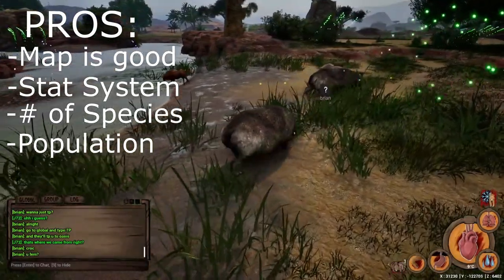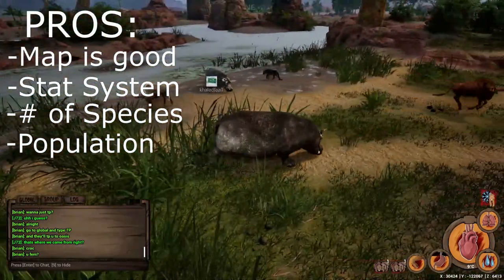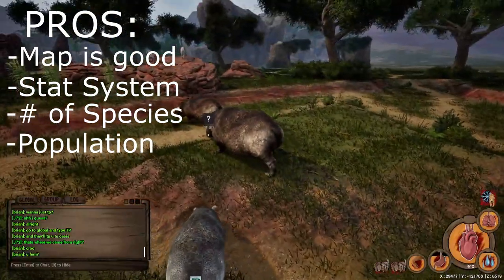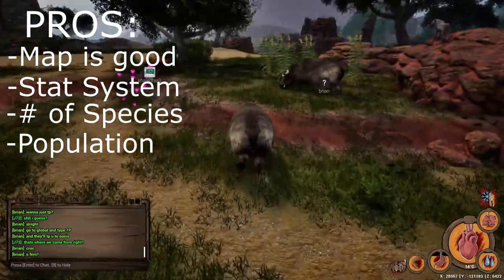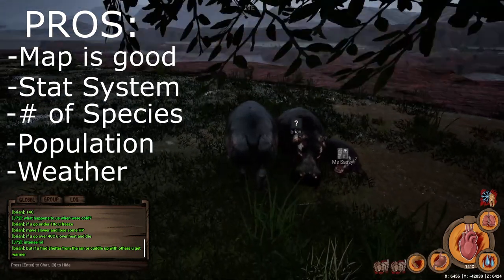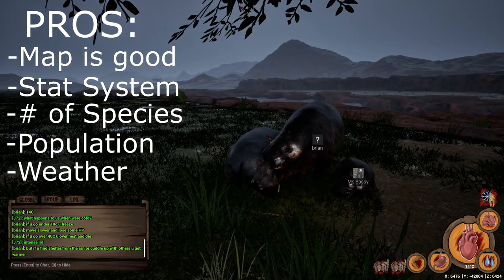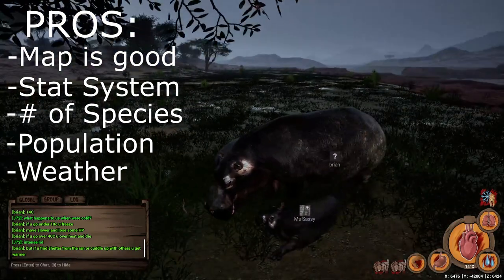Server populations also seemed large enough for interactions. There seemed to always be at least a few servers with 40-plus players on, and some were even reaching up to 100 players during peak times, so it's good to see the game is still thriving. Some servers are hosting events and interacting with the player base, like the baby battle royale event on the server I played on — called From the Ashes. The next pro is actually a pretty big one: how weather affects the waterways of the map. Rainfall creating new ponds or rivers filling up, and droughts causing them to recede and evaporate, is an extremely complex system that really adds a lot of immersion to the gameplay, and even some of the leading creature survival games have not yet implemented a system like this.